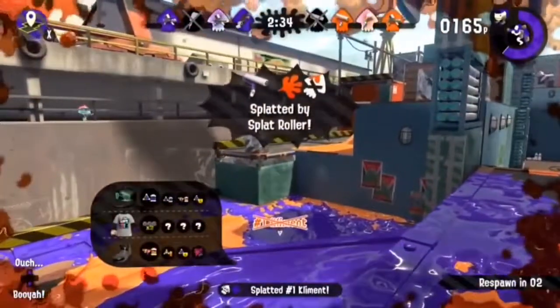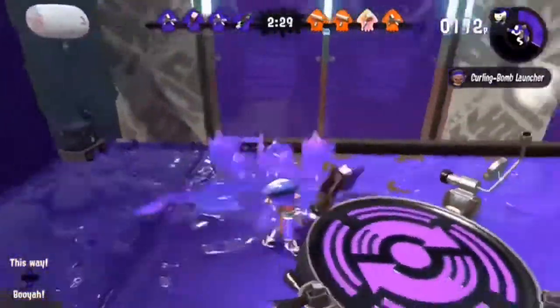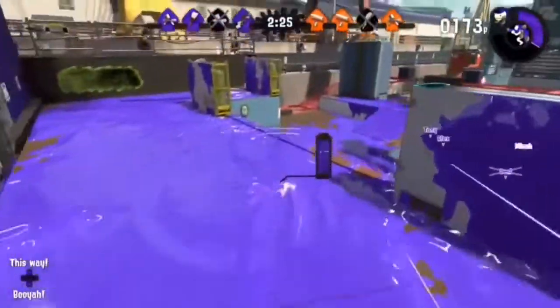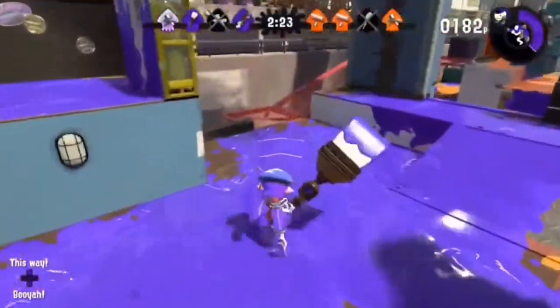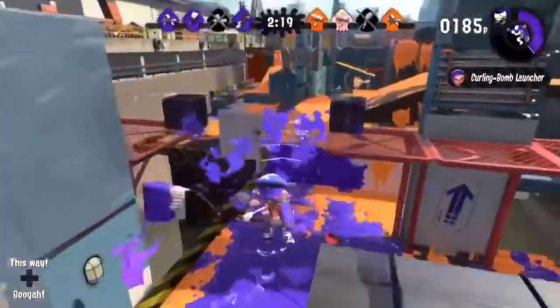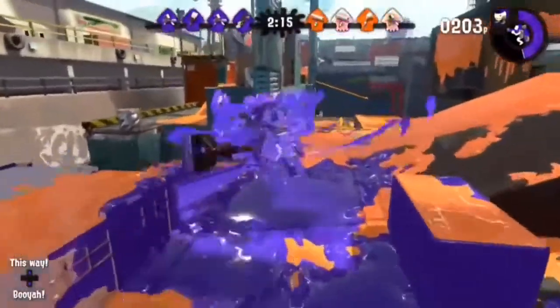The jet pack is legit because you can go up in the air for a few seconds with ink coming out of it, and then after a few seconds you jump back down, which is really awesome. The Aqua Brush is just a really good weapon and I see a lot of people use it in Splatoon — that's why it deserves the number three spot.